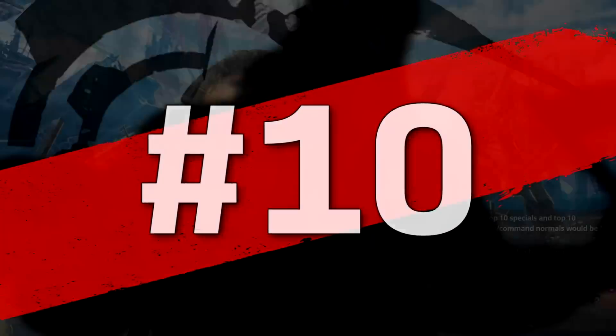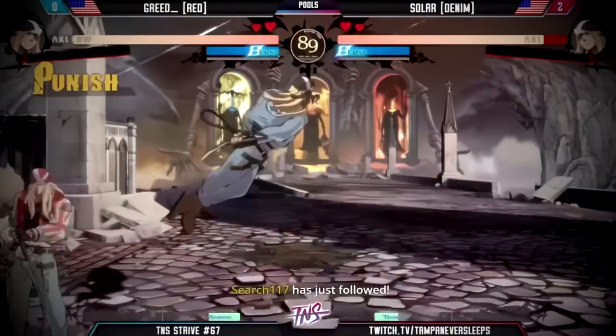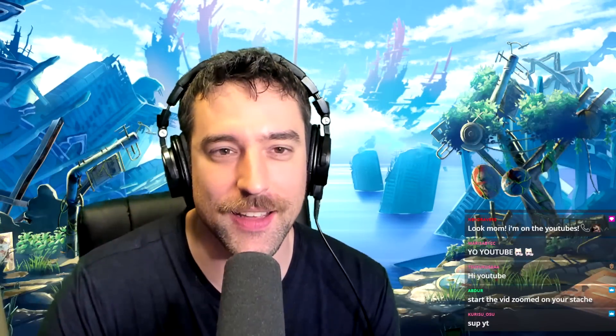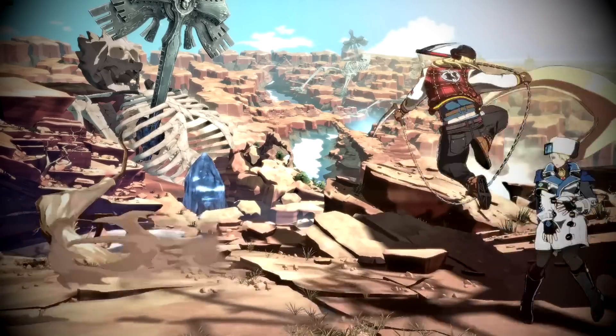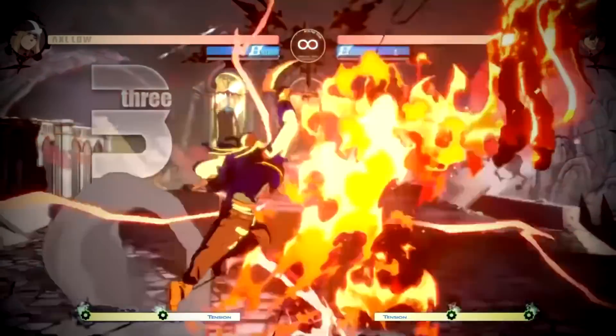We'll start with number 10, one of the most underrated moves: Axel's Rainwater. Why is this top 10? It's a plus-on-block move that leads into a full combo, and the damage you can get from this is absolutely crazy. But not only that, it's probably the best throw bait in the game. All you have to do is run up, do Rainwater, and if they tech or even if they backdash in the corner, you clip them and you get a full combo.